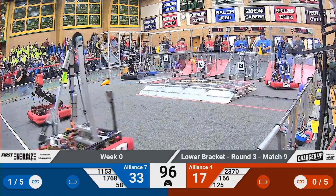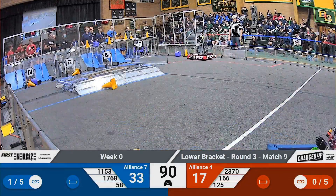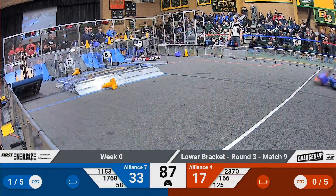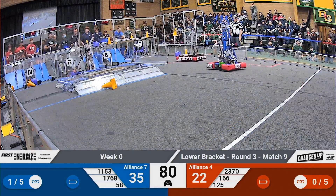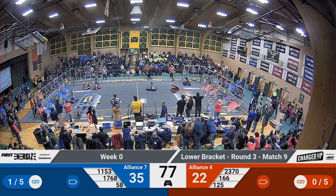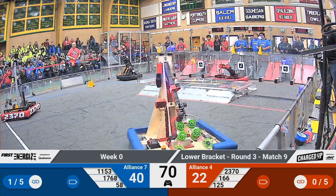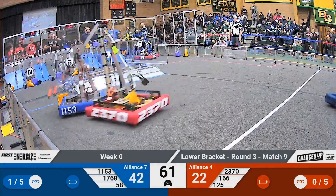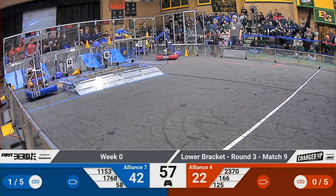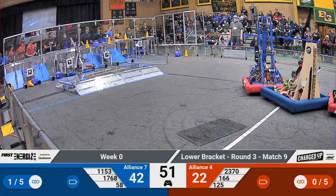17-68 is hung up down in their loading zone, which means 11-53 is going to have a hard time picking up game pieces and getting around them. We'll hope that they can overcome that. Here comes 11-53 — they've got a cube. We'll see if they can score it. Blue Alliance had the lead earlier; we'll see if they can continue. One robot down. 11-53 coming back out to see if they can pick up a game piece and get it scored. 23-70 has got a game piece stuck on the robot, which means they cannot pick up a game piece to score it until they can relieve themselves of that.